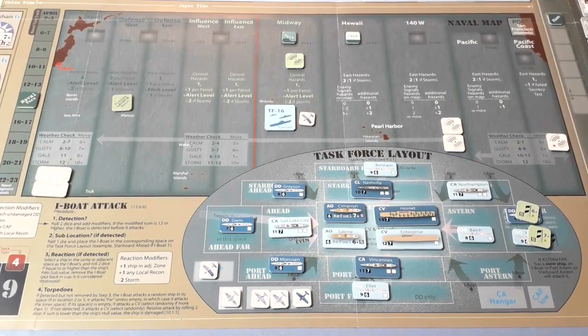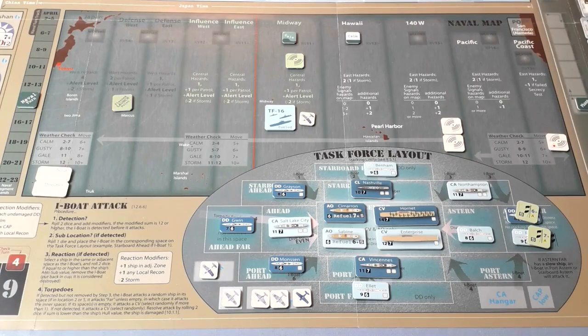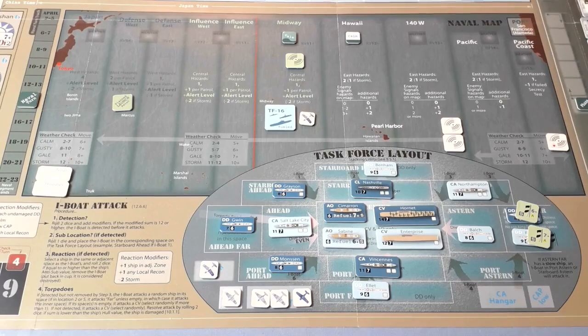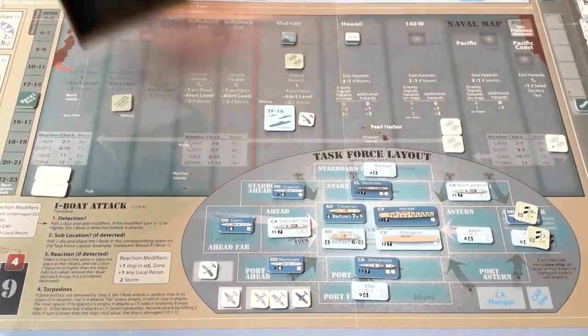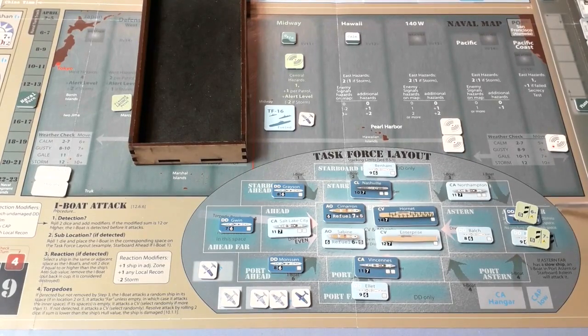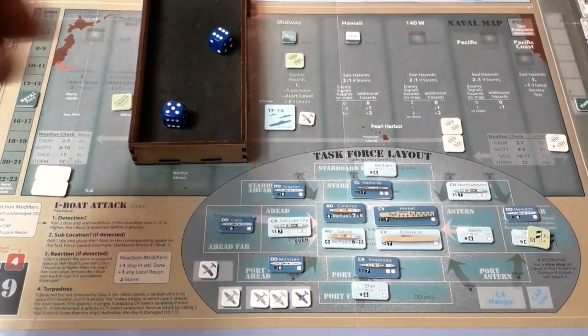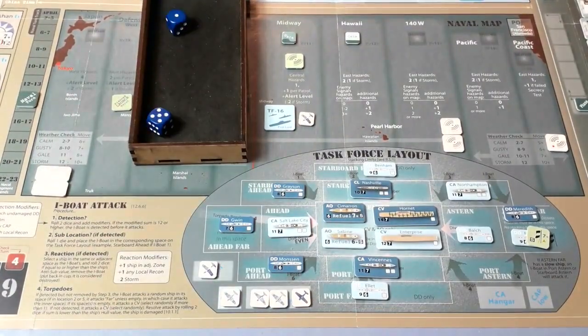Next turn: general quarters. We've got these mechanical distresses to try to get rid of. Rolling for the six-plus one: yes, that's gone — the counter goes back in the cup but the ship stays until next general quarters. The seven-plus one: no, that stays. Weather: we get rid of the markers and roll... a gale again. No launch, straight to underway. For gale we need a seven-plus. Rolling... nine. That's good enough.